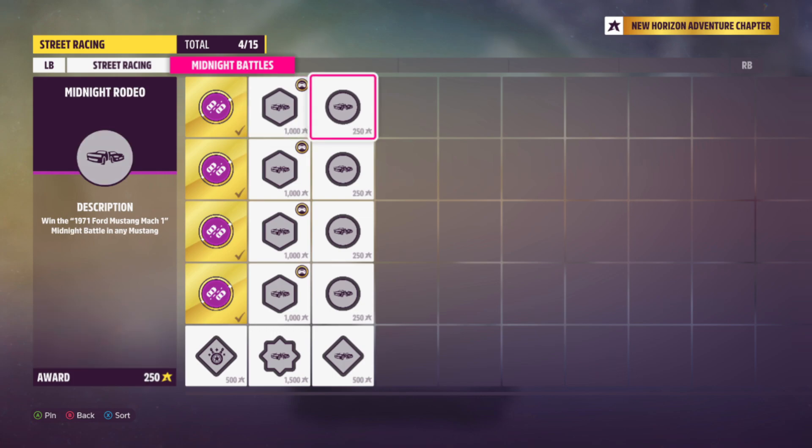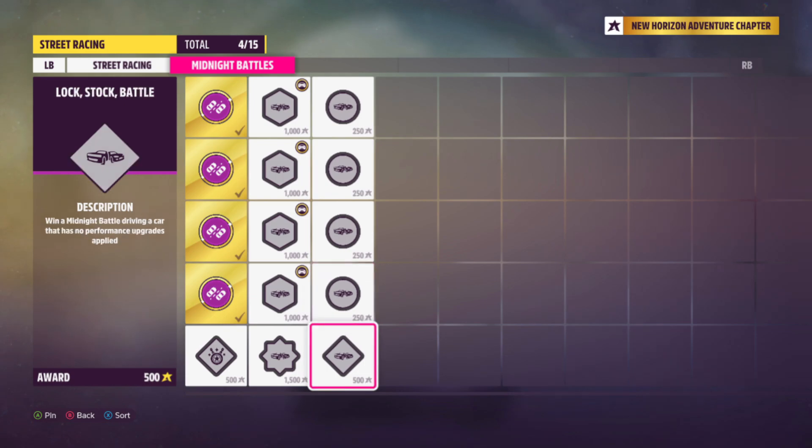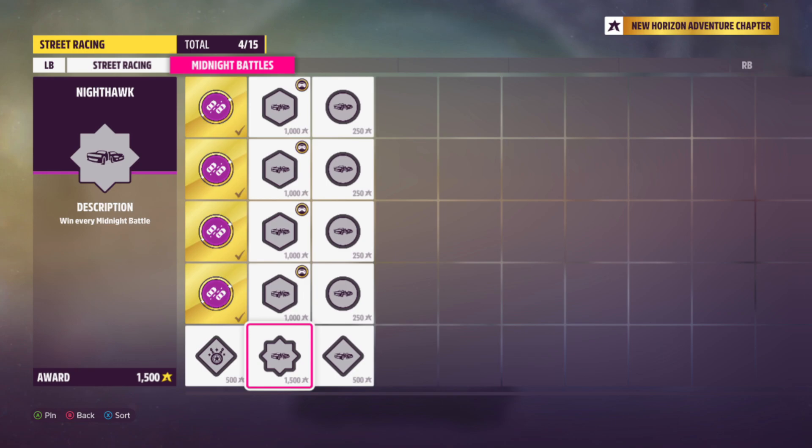There are also some bonus Accolades. Midnight Rodeo requires you to drive a Mustang against the other driver in a Mustang. The second bonus accolade requires you to win the Midnight Battle on any Honda. The third requires you to drive a Celica yourself, and the final Midnight Battle needs you to drive any Lamborghini to get additional Accolades. Another bonus accolade is to win a Midnight Battle driving a car that has no performance upgrades applied — for this I'd recommend the Honda Civic.